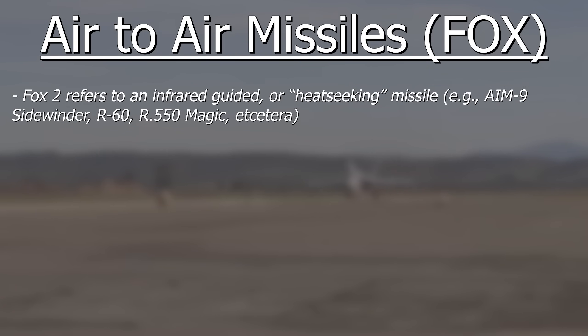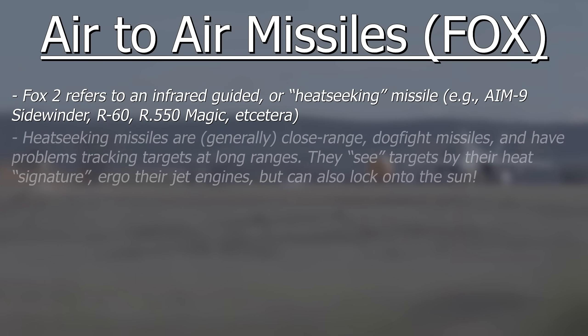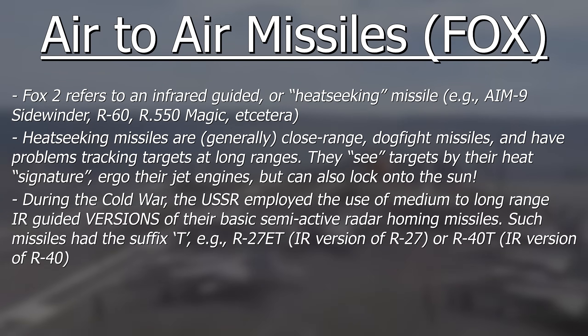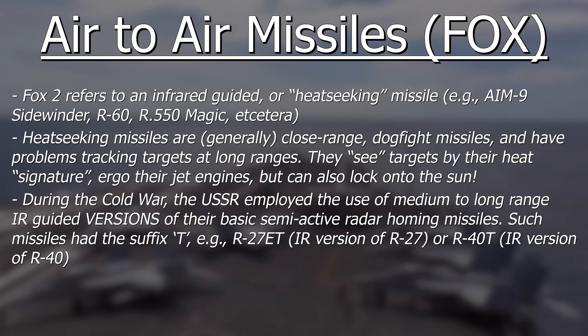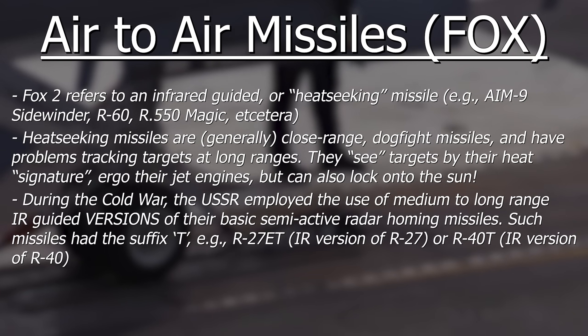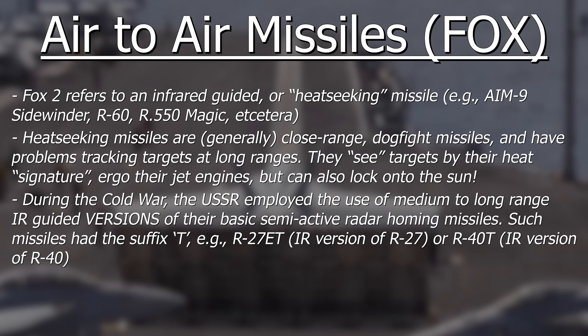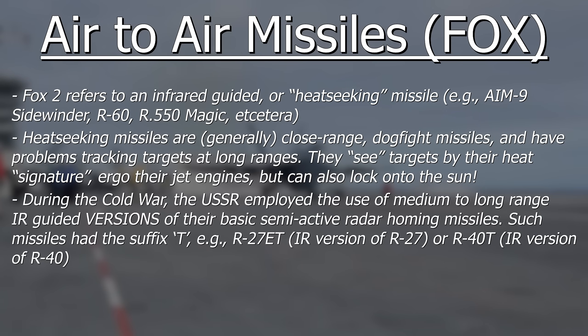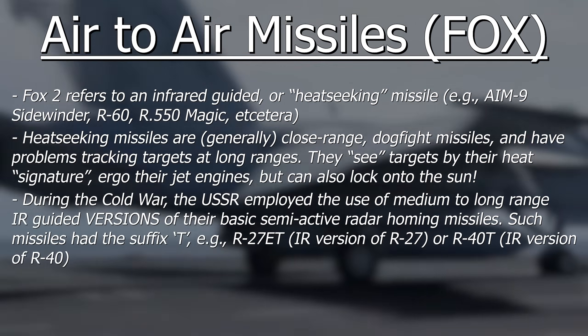Fox 2 is for infrared guided or heat-seeking missiles like AIM-9 Sidewinders, R-60s, or Magix if you're French. These are your weapon of choice for dogfighting. IR guided missiles home in on the heat signature of the enemy aircraft, which means at substantial ranges outside a few miles they're not going to be able to track anything. It should be noted that the Soviet Union made use of long-range heat-seeking variants like the R-27ET or R-40T, which the MiG-25 used. Outside of those examples, IR missiles are short-range missiles meant for close-in engagements, and are typically much smaller and lighter than larger Fox-1s or Fox-3s.